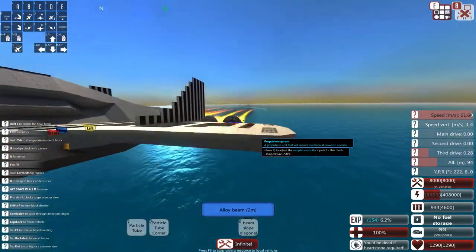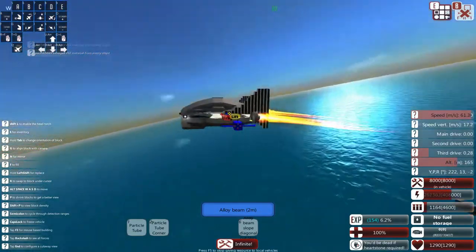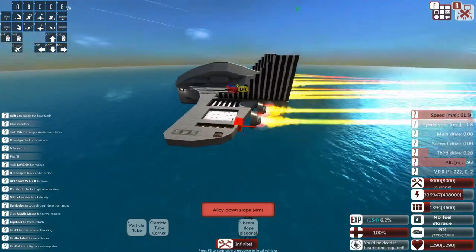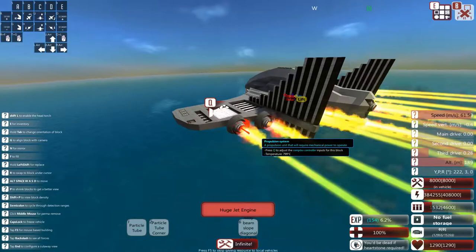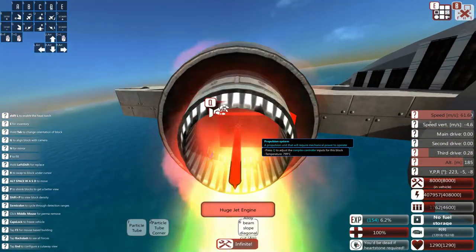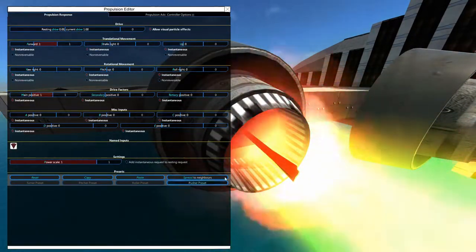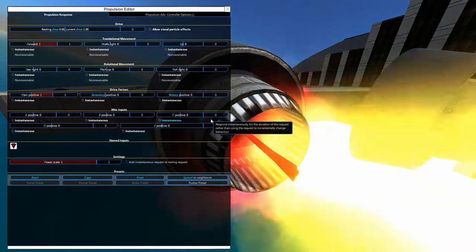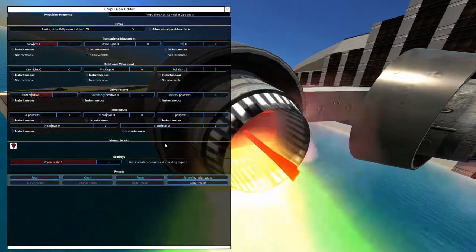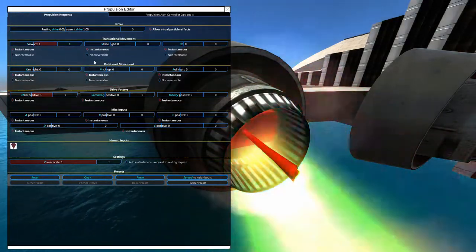This is the designer mode for the game where nothing much happens except you spawn enemy ships and create your own ships, structures, and vehicles. So the first thing that happened was my little flyer didn't want to fly or do anything, and I checked out the propulsion — this whole thing is absolutely brand new to this patch.